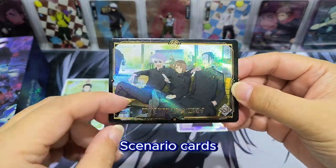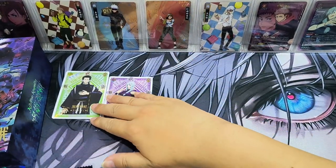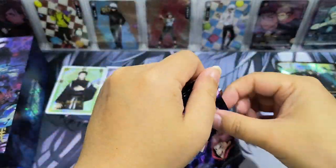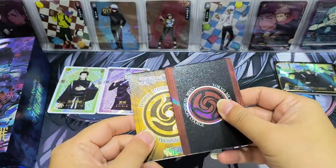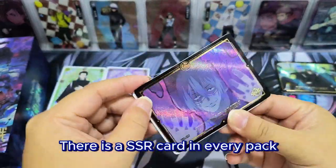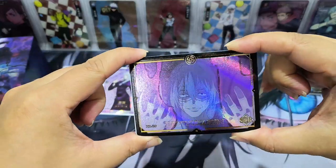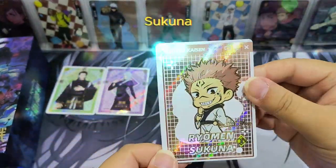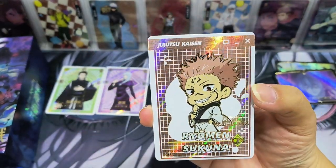The SSR cards are the scenario cards. There is a gold color background — we shall look at that more later. So there is an SSR card in every pack. And this one — oh! Sukuna, so cute!